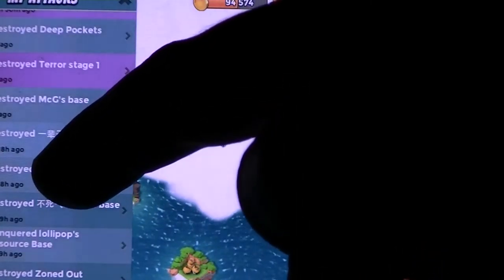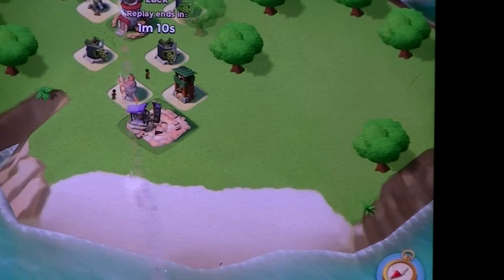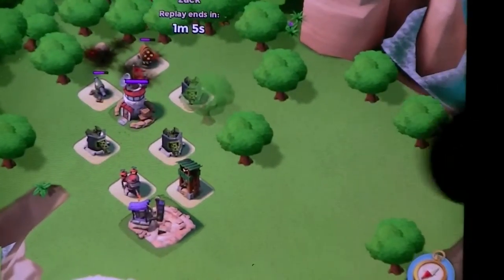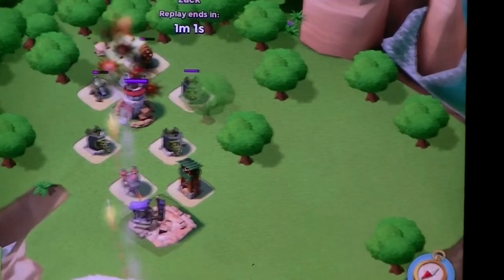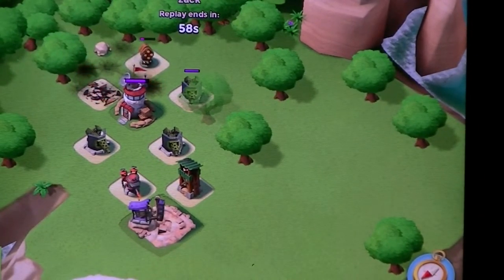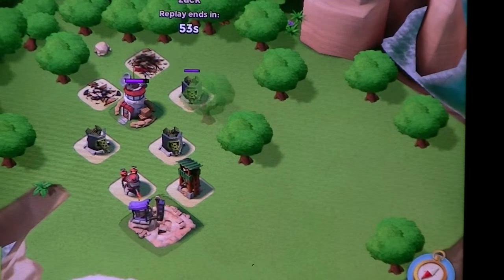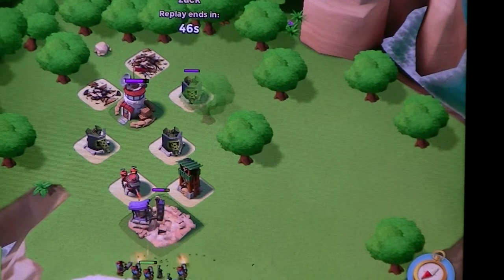Now the last bases. Skipping some players - this is a resource base which is still mine and never got beaten again. The rocket launcher was the main dangerous defense, so it would be ideal to swipe it off the base to make it easy for my troops. The flamethrower was also a big problem.